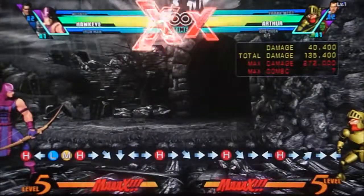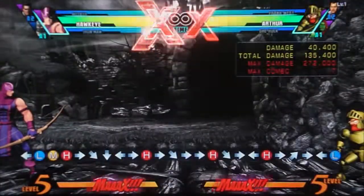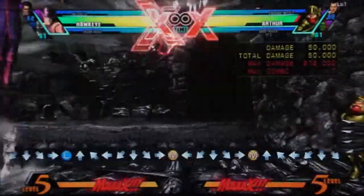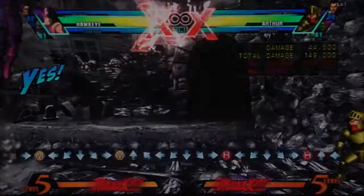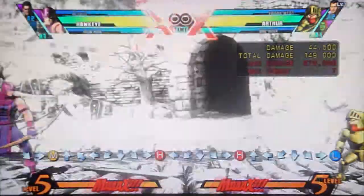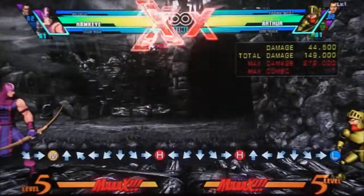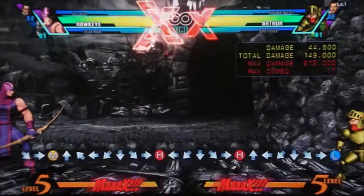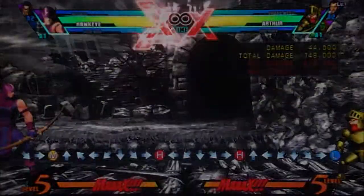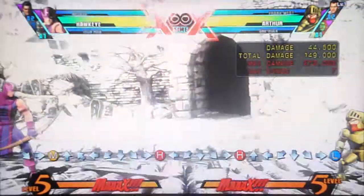Now let's go into his special moves. The first is his quarter circle forward moves — basic zoning stuff. You have Triple Arrow, and you can use all of these in the air as well. Triple Arrow is a very basic projectile, pretty quick, decent durability — probably the one you'll use the most. However, please don't turn into one of those players that only uses Triple Arrow, because it does lose to a fair amount of projectiles. You want to know when to use which move, because every single one of his projectiles has a use.